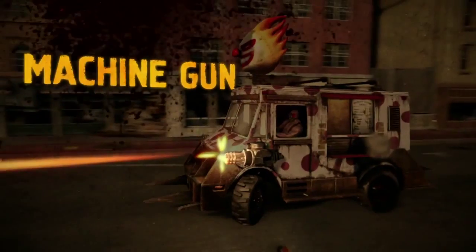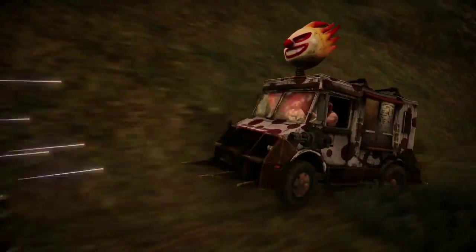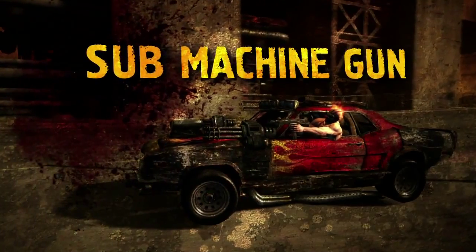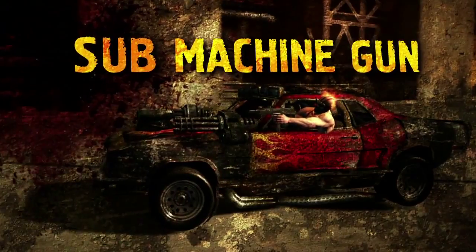You start off with the Machine Gun — it has unlimited ammo and a decent rate of fire. The Submachine Gun has a higher rate of fire but shoots in limited bursts, followed by a short pause between rounds.